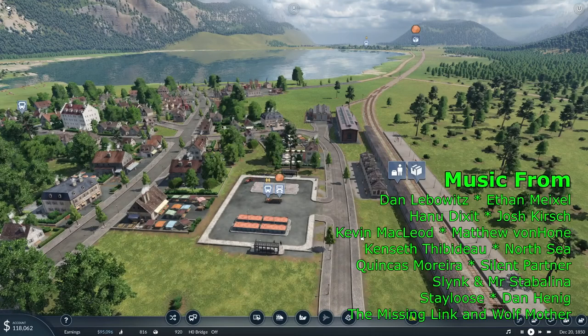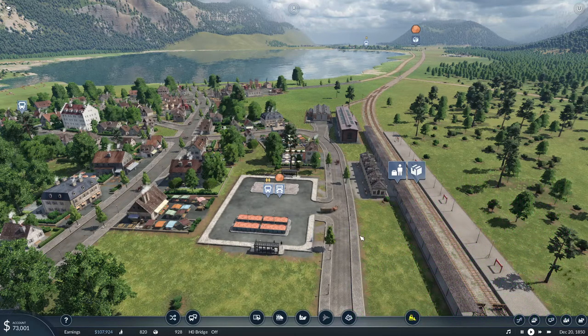Hey everybody, it's Matt from the Rattle Bunny's Den. Merry Christmas to everyone. Hope you're all having a wonderful time. Welcome, I'm glad you're here. If it's after Christmas, I hope you've had a really good Christmas. We find ourselves here in Ophir, Colorado again. We're going to be working on a few things today — trying to figure out how to actually start making a good, reliable profit. We're going to look into doing something with the steel that we're making.